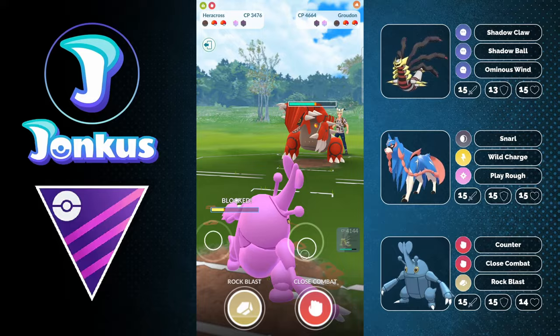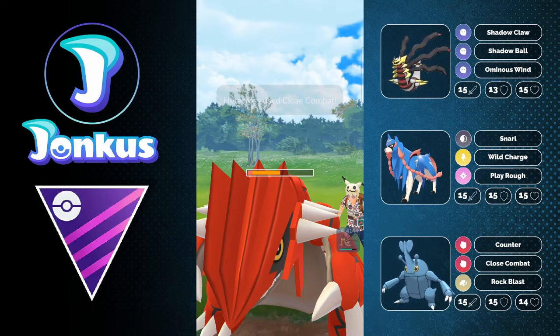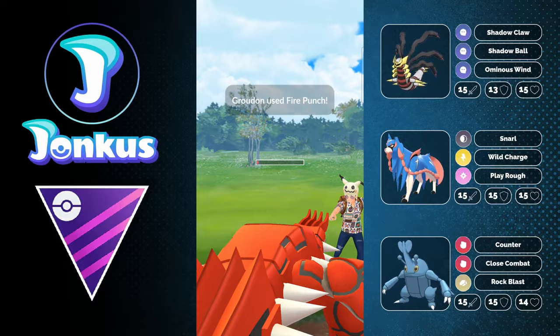Today we want to take a look at the pink Heracross. I actually have two hundos, one already built to level 41, but I want to build my shiny variant which is a 98% rather than the hundos because it looks way way cooler — honestly such an amazing shiny. Hopefully this is going to be the final battle video for this season.